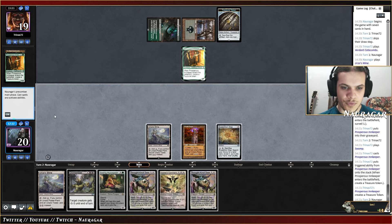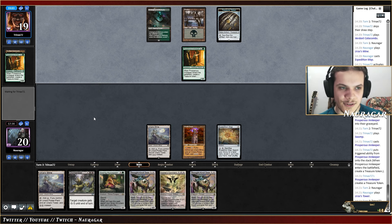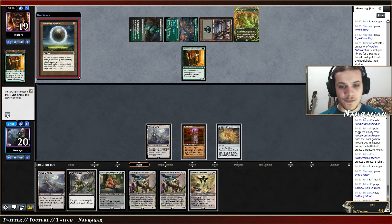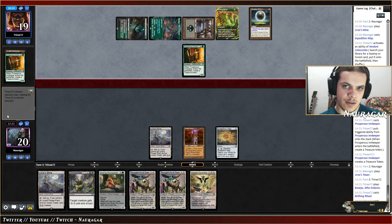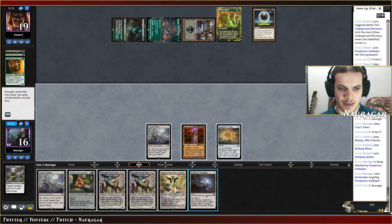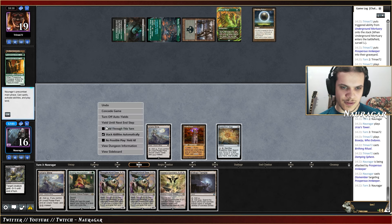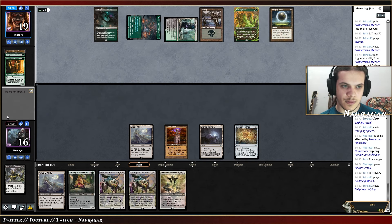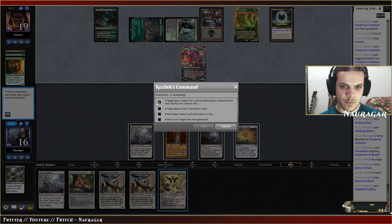That treasure token is really cool. Birthing Ritual, Damping Sphere — I think I'm just going to kill the Innkeeper. I need a Forest and Boseiju. We still have a couple good cards. I think I'm just going forward and write the Temple, pass the turn. We have K Command and Expedition Map to get Forest, and I can go Micaspawn and ramp up mana. Even double Thought-Knot Seer might be good enough to win the game.